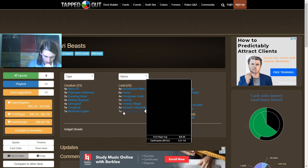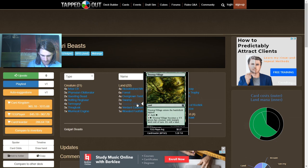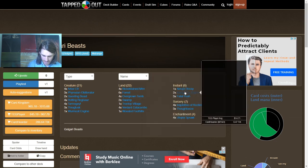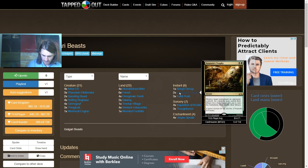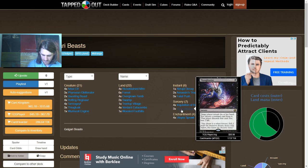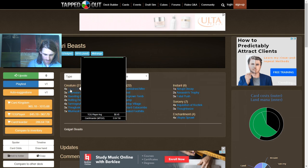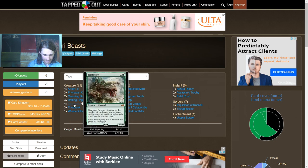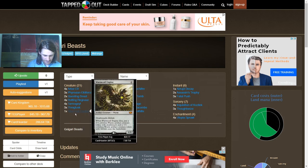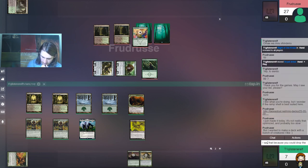Tarmogoyf, Swagtusk, Wormcoil, Treetop Village — I haven't seen this in a hot minute. Abrupt Decay, da da da. All these lands are pretty standard. You saw plenty of Arbor Elf, so I think you know what that does. Questing Beast — you know Tarmogoyf, everyone knows Swagtusk. Just made it today — it's not really optimized, I'm probably too slow, but I want to make a deck with a bunch of creatures I like.